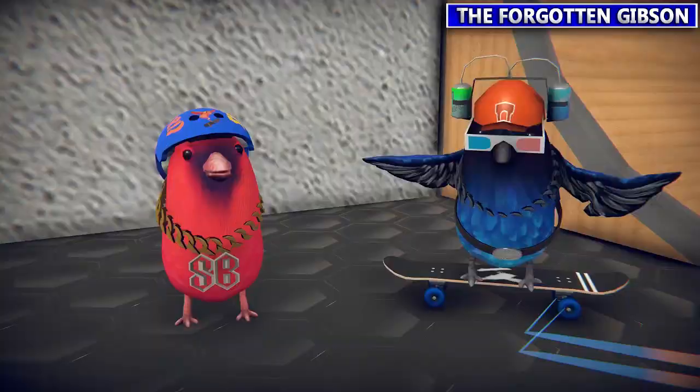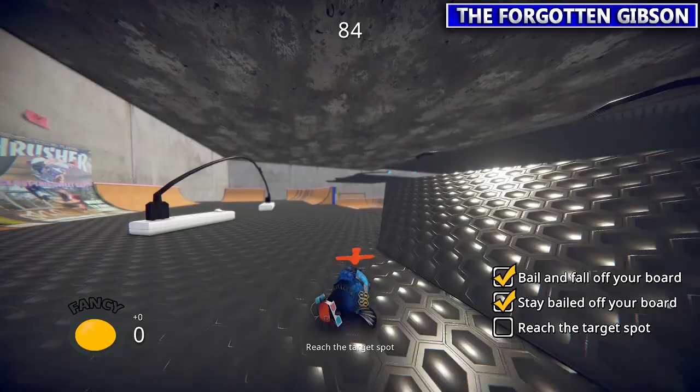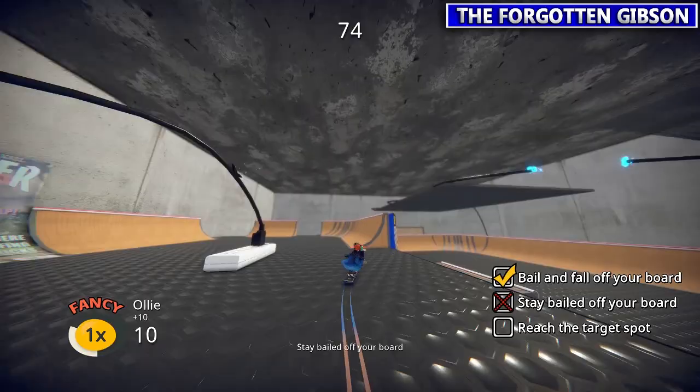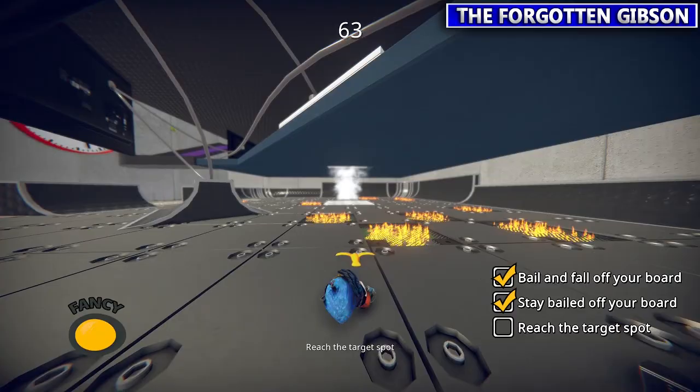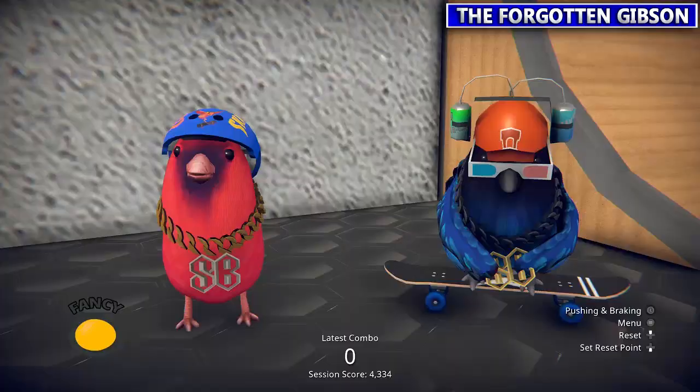Next we're going to talk to our rad buddy Chaser. It wants you to fall and reach the target spot which is actually on the bottom floor. You can actually get on your board and get closer to the location and then fall off to get to the target spot — you don't actually have to roll from the top. Just fall to the bottom, roll there, roll over the flames, and then roll into the vent and he'll be pumped.